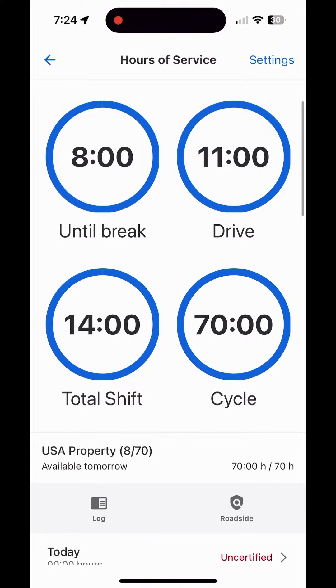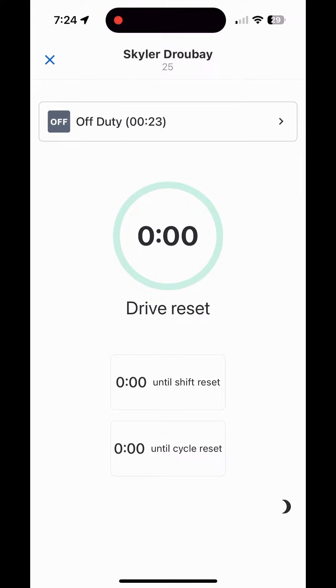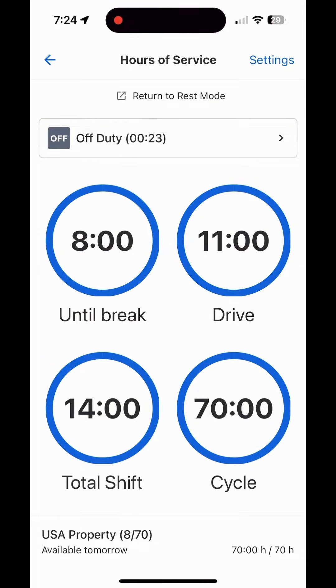The next thing down is our blue squares. These just tell you how much time you've got on each clock. If you were to start driving, it switches to drive mode and counts down for you so you don't have to focus on all that other information. You can also go into rest mode here, which shows you how much time until you're going to get hours back. That's what the blue squares do for you.